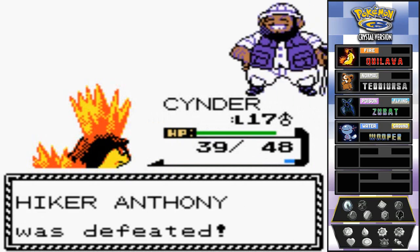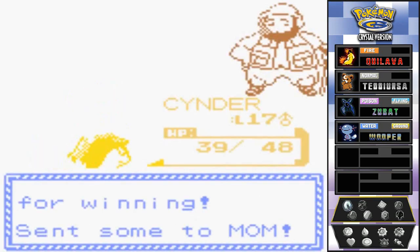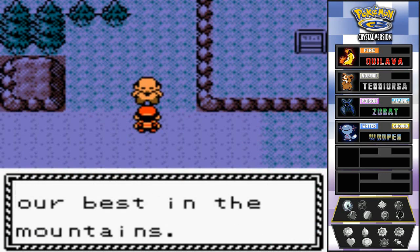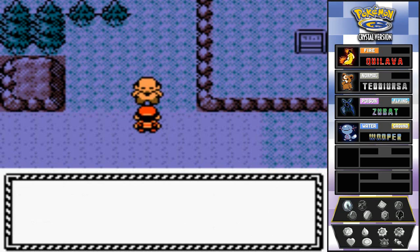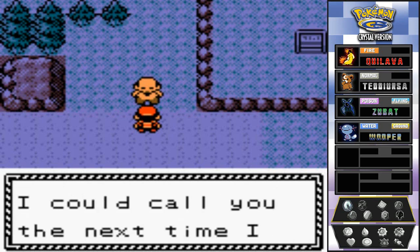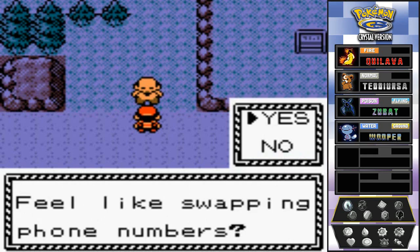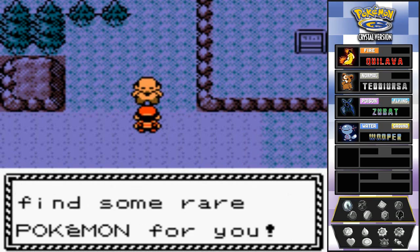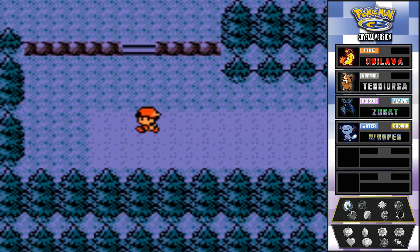Doing some good stuff. The hiker says he roams mountains and caves and often sees rare Pokemon - he'd like to call us the next time he sees one. I feel like swapping phone numbers is a good idea because he'll actually tell us when there's a rare Pokemon nearby.